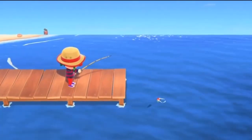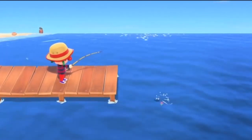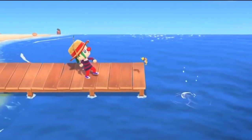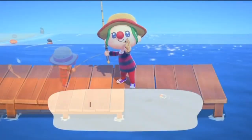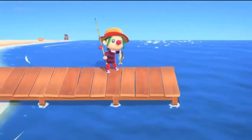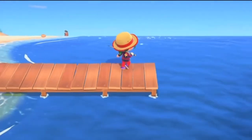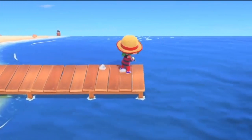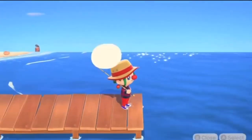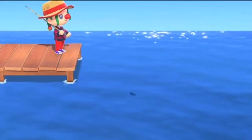The snapping turtle can be caught in the river from 9 p.m. to 4 a.m. It sells for 5,000 bells and has a shadow size of 4. The arowana is found in the river, also a size 4 shadow. It sells for 10,000 bells and can be found from 4 p.m. to 9 a.m.